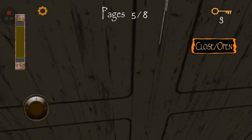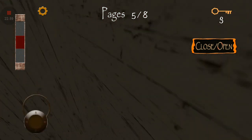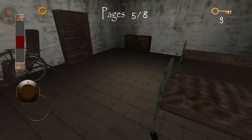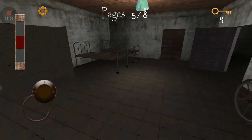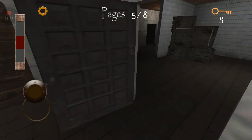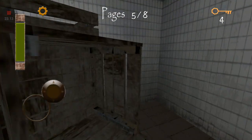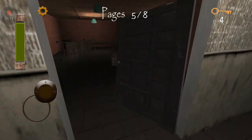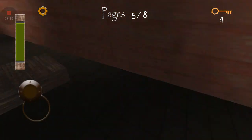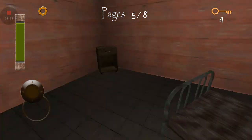I feel like this room doesn't have a hiding spot, so we're just going to do this one instead, because Slendrina is right behind us. There we go — she is right there again. What are you waiting for? You serious — you could see me from through the hall? Outrageous. But at least a health pack — health potion. Okay, behind the room.